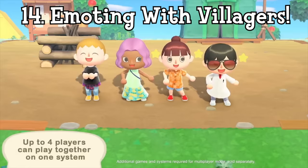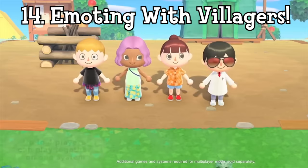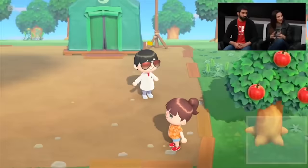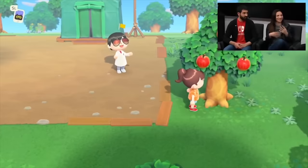One really neat new addition to this Animal Crossing entry are the massive amounts of emotes that allow players to express themselves. These are learned randomly from villagers throughout the game, and there are a grand total of 44 to collect. What's even cooler is that if you use these emotes when communicating with random villagers, they will emote back at you. It's not a crazy exciting secret, but it is pretty cute.